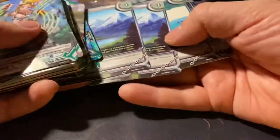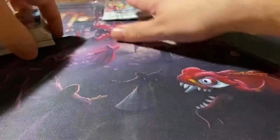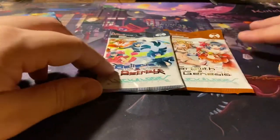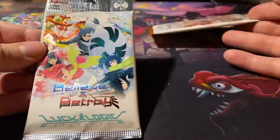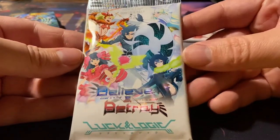So what I've seen is we have characters, we have events, we have some Invert Shouts, and we have some awesome looking terrains which I really like the art of. And we also have two booster packs. So in two booster packs, both have a different set — we have Believe and Betray and Growth and Genesis. We will start with Believe and Betray, because we opened up a pack of this set previously.